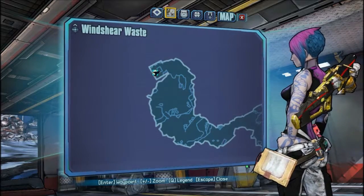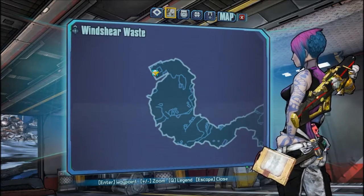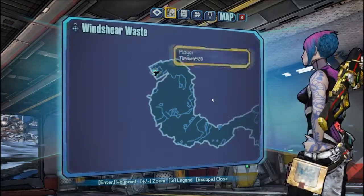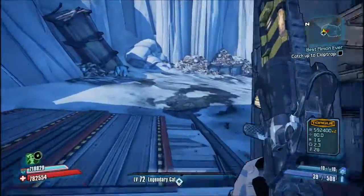The Hornet drops from Knuckle Dragger here in Winterwaste, right around here. And if you'll remember, Knuckle Dragger is the first mini-boss you encounter.